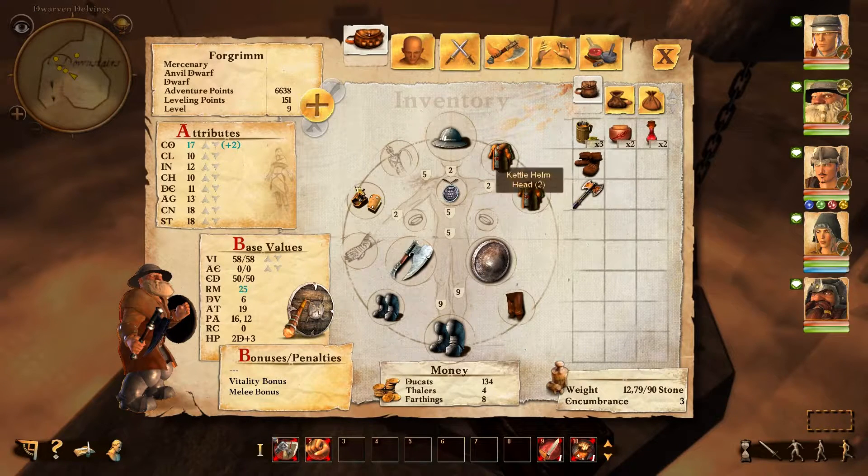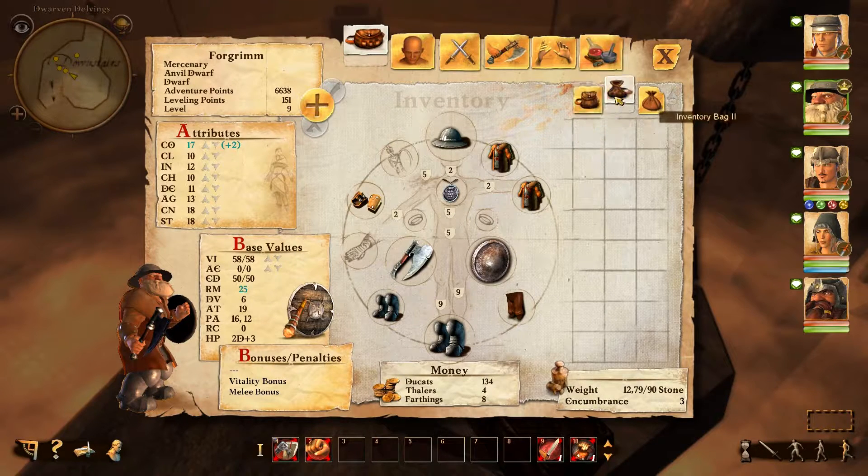He's got the dwarven coat, a helmet — that's fine. He's got two healing potions, normal healing potions, which is kind of bad. His legs are well protected, aren't they? He's got nothing else, unfortunately.